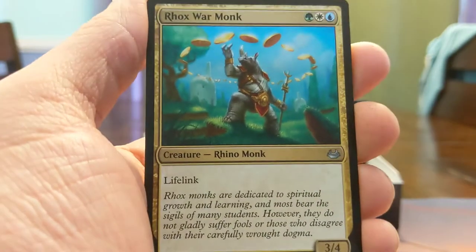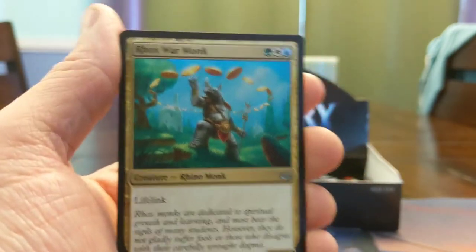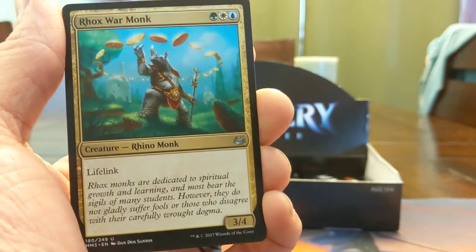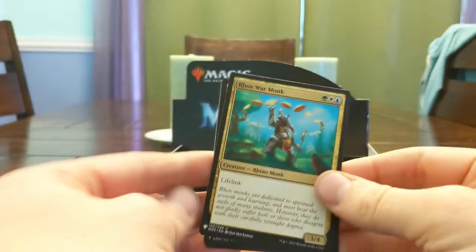Roc Warmonger — four, three mana 3/4 lifelink. What a freaking house, man. I never got to draft this Alara block format — I wish that I could have, it looks like fun.